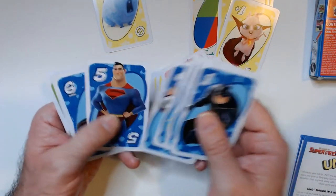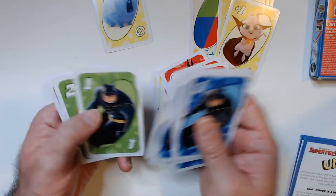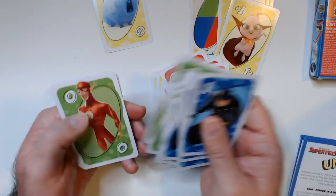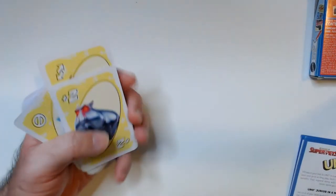Wild. So that is UNO Junior. It should play a little bit faster than regular UNO, and then depending on how you house rule — which with UNO is really what matters — whether you stack draw twos or you don't stack draw fours, and so on.